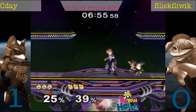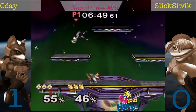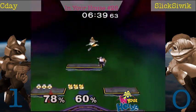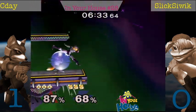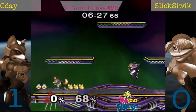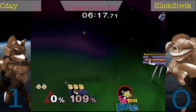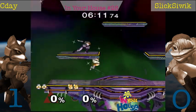CD waiting for the getup option, but then doesn't cover getup in place fast enough. Nice KJH cancel, but unfortunately he doesn't get the follow-up after it. That back air was really too deep — if that would have been spaced a little bit better it wouldn't have been so bad. You're that deep into Fox, it's not safe anymore. Nice drop down there, though. Really good edge guard there. Slickshwick keeping it close here.